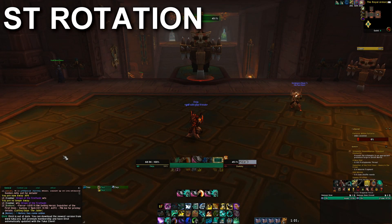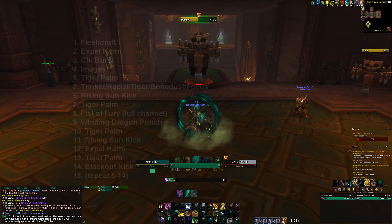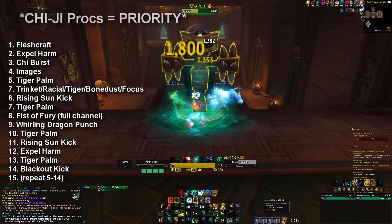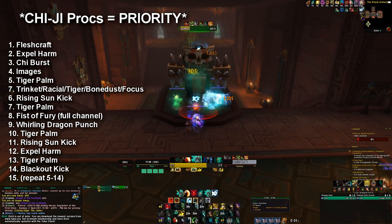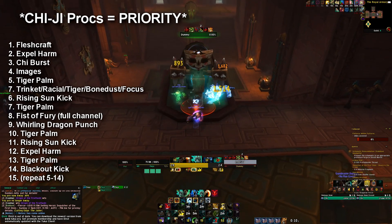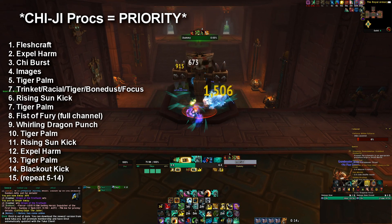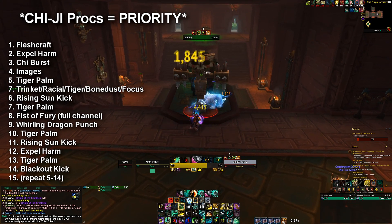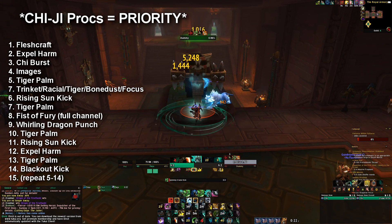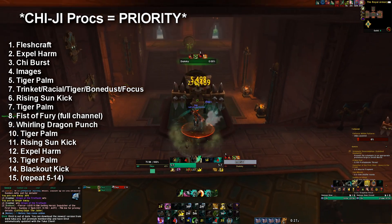Now we're going to head over to the single target rotation for boss fights and any primary adds that you have to kill. First, you're going to Fleshcraft before the pull if you have it available. You're then going to Expel Harm, and then Chi Burst into the boss once the tank starts to pull. You'll then use your images, pop all your cooldowns, fixate the images, and then use your Rising Sun Kick as soon as possible. Fist of Fury — you're going to do the full channel for this. Then Tiger Palm again. You'll be rotating your Tiger Palm and Blackout Kick, intermediately putting in your Expel Harm. If you have any Chi-Ji procs, you'll be using those primarily. When your Rising Sun Kick comes up again, use that and continue rotating. Single target rotation is all about maintaining your mastery stacks and being able to always have Chi available. You don't want to sit in the middle of a fight and have to wait five or six seconds because you ran out of Chi or energy, so make sure you're rotating those abilities efficiently and not dropping your mastery stacks.